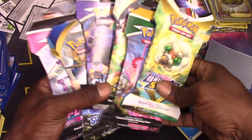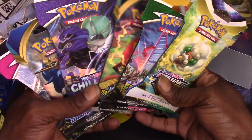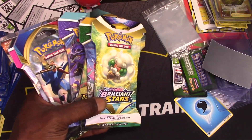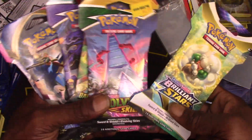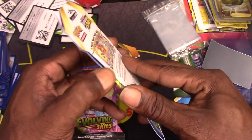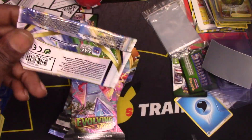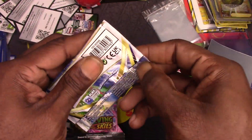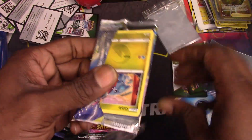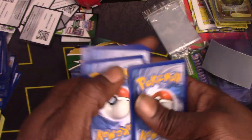What's up guys, we're back. We got some sleeve booster packs that I found from all over — Dollar Tree, Five Below, Best Buy. We're just gonna get right into them. First one is Brilliant Stars. We are still chasing, trying to finish this set. We have a lot of cards but still have a lot left to get. One, two, three — let's see what we can get.